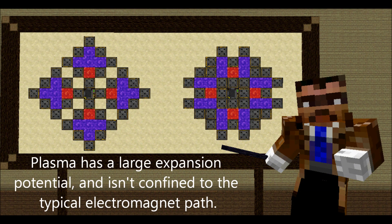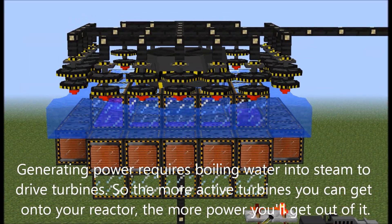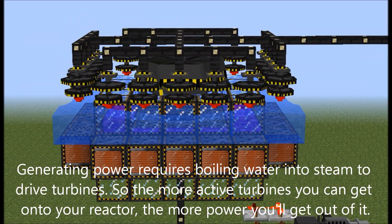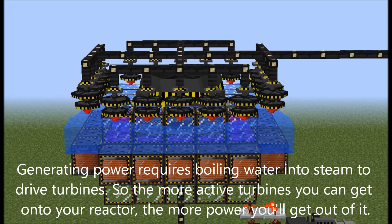Plasma has a large expansion potential and is not confined to the typical electromagnet path. Generating power requires boiling water to steam to drive turbines, so the more active turbines you can get onto your reactor, the more power you'll get out of it.